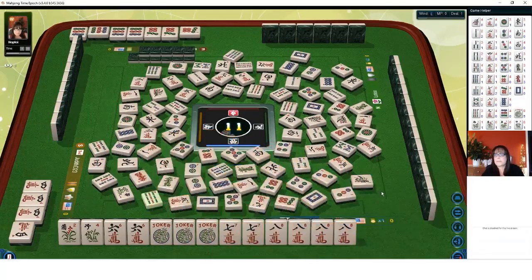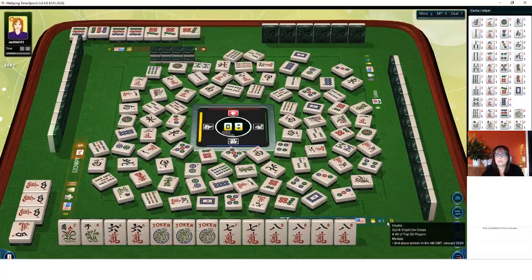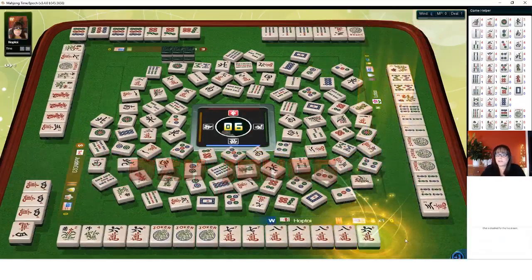Four dots. Okay, there are two more picks. Three bamboos. Six — one dot. North wind. Six characters — there it is! Mahjong! Mahjong.